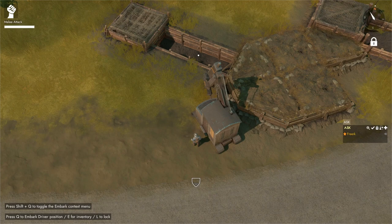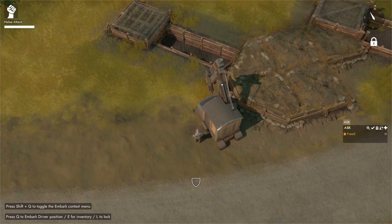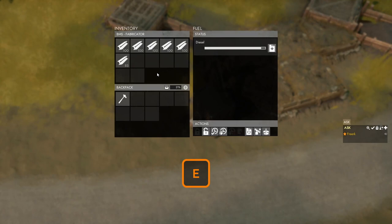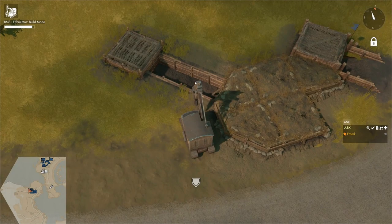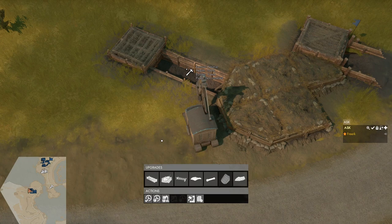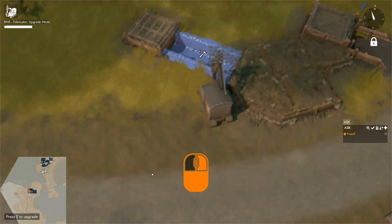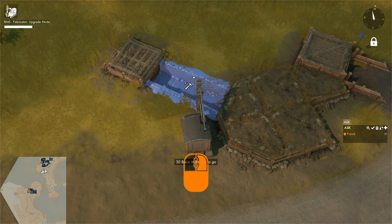With the ACV we can also upgrade bunker and trench pieces that require basic materials or concrete materials. For a tier 1 trench, make sure basic materials are in the CV, hop into the driver's seat, press F for upgrade mode, and press E to open the upgrade menu on the trench piece. Select trench tier 2 — it costs 50 basic materials and can be built with a hammer or ACV. Left click to place the blueprint, then drive the ACV up to it and hammer in the basic materials.